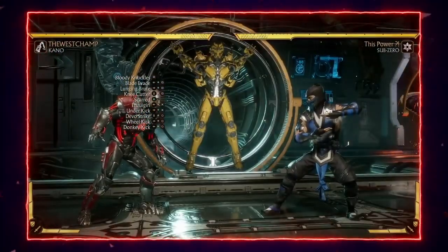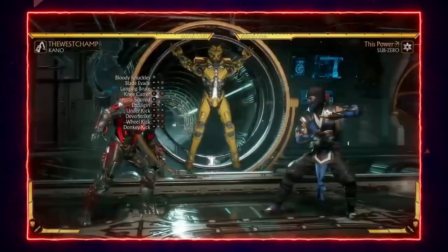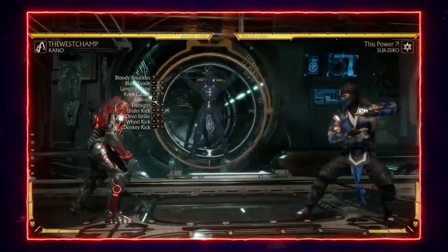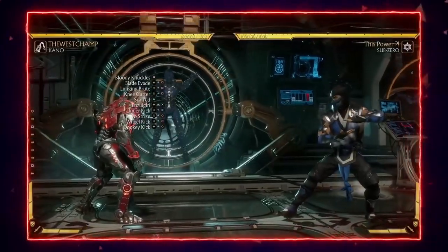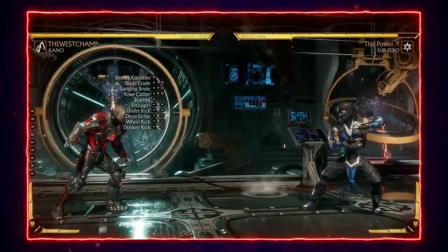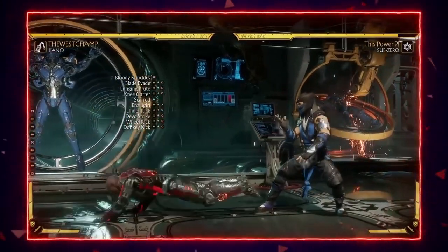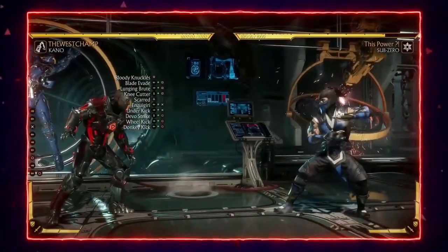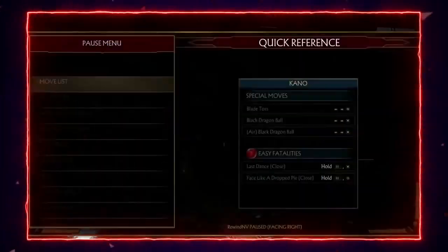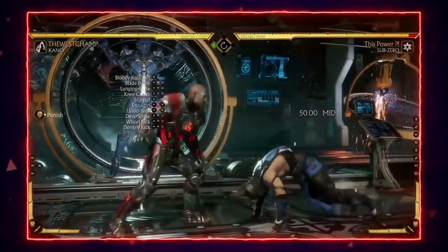For Kano's neutral buttons, his Back 3, Forward 3, sweep, and Forward 1 are all his best neutral tools. Forward 1 goes far and is plus on block. Back 3 goes really far, it's a mid, so an opponent trying to neutral duck will get hit. His sweep goes far, it's a low, and it's safe from that distance. And 4-3 is good because if the opponent tries to throw a projectile, you can simply 4-3 right under it.